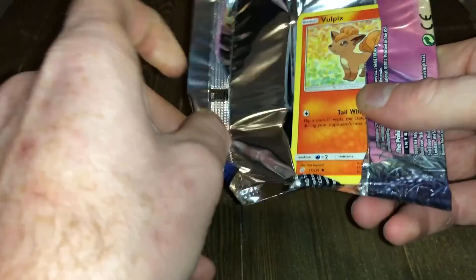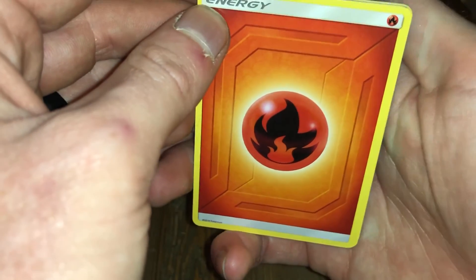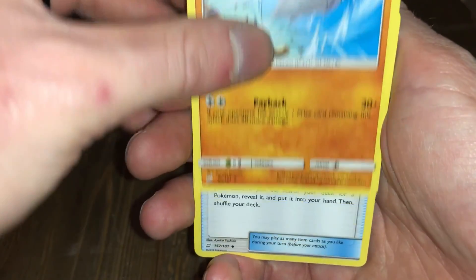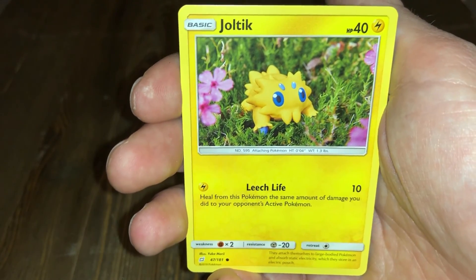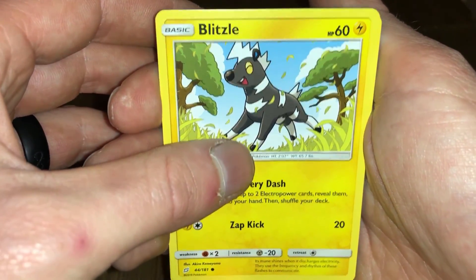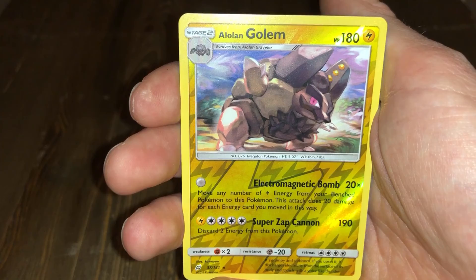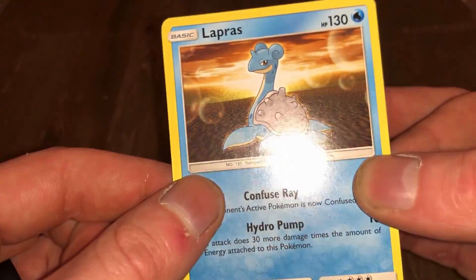Even though we pulled that Erica's Hospitality, I'm still going through all three packs like I said. Last pack — the Gengar-Mimikyu artwork. Almost didn't do the pack trick there. Fire energy, Pupitar, Pokemon Communication, Hitmonlee, Vulpix, Joltik, Blitzle, Tentacool, Paras, Alolan Golem reverse rare, and Lapras non-holo rare — I like that art, that's nice.